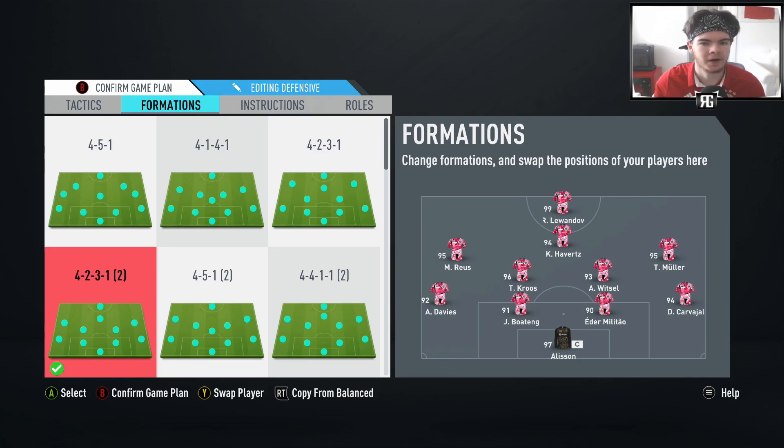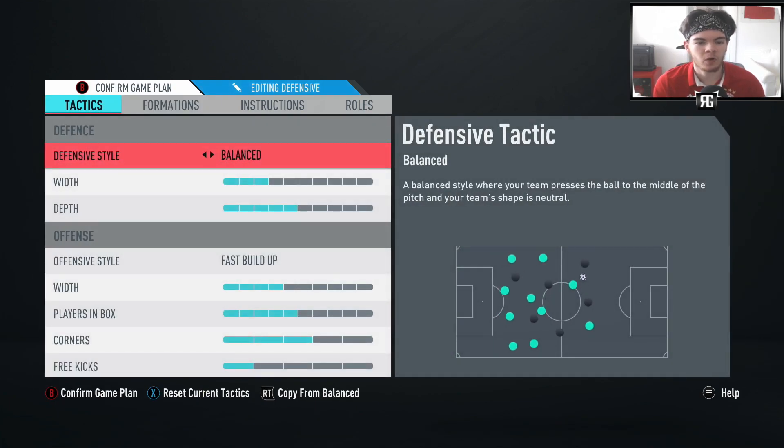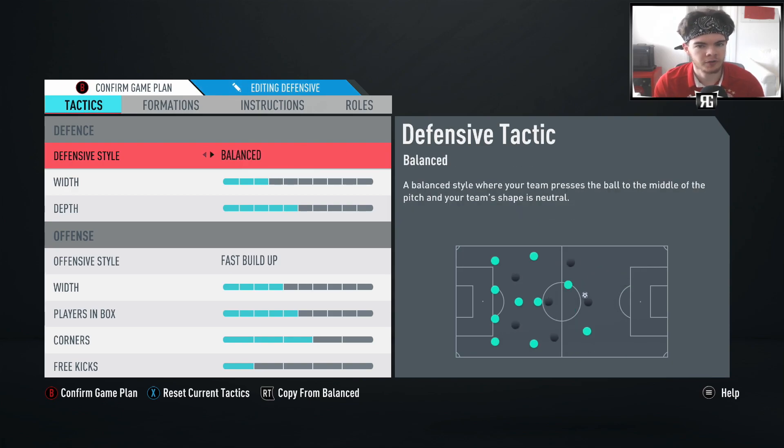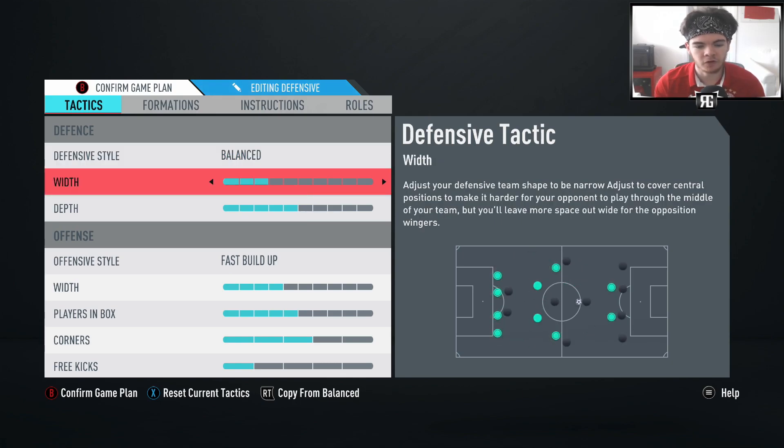In terms of tactics, these are what I settled on - pretty similar to what I use in the 4-2-3-1 narrow, obviously adjusted slightly for the width. Balanced defensive style - I don't personally like playing on a press. I like the organization you get from balanced. It does mean your opponent gets a little more time on the ball and won't get pressed, but it gives you that organized base that you want.